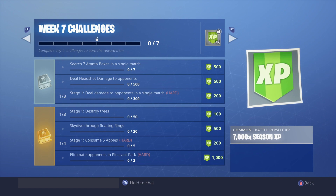The first challenge is to search seven ammo boxes in a single match — extremely easy. If you land somewhere like Tilted, you can get seven ammo boxes in the first two or three houses.